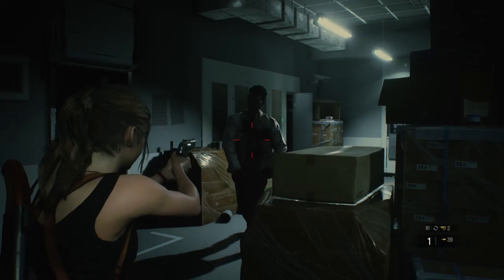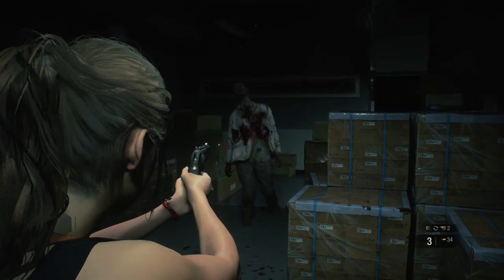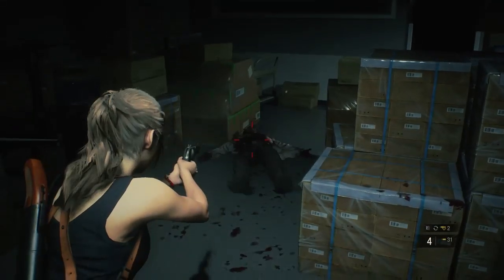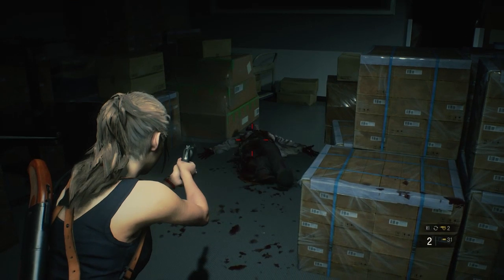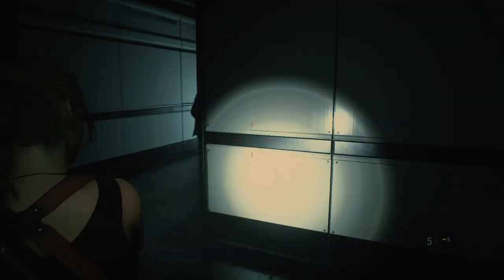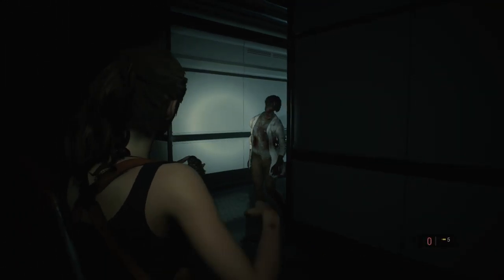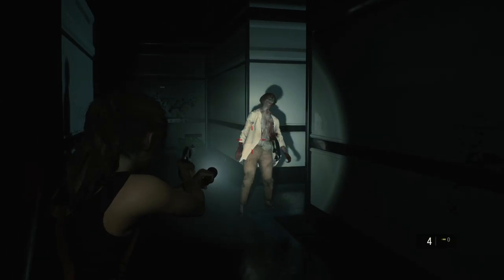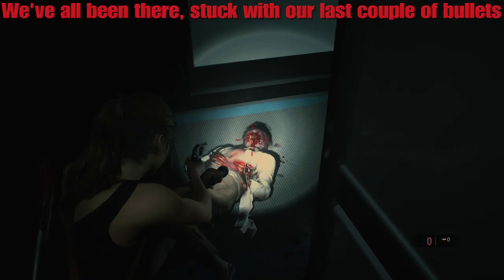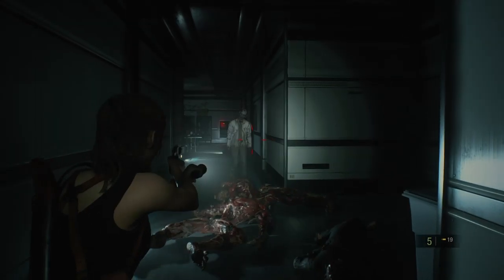My biggest beef with this weapon is how inconsistent it is in terms of damage. Sometimes I'm able to down a zombie in a clip of five bullets on Hardcore, and sometimes I'll need to fire upwards of ten — that's two reloads to take down a single enemy. There is of course always the chance you'll score a critical hit, but contrary to popular belief, in Resident Evil 2 Remake shooting the head actually deals the same amount of damage as a regular body shot, so it's almost always best to aim for center mass unless you require a crit.